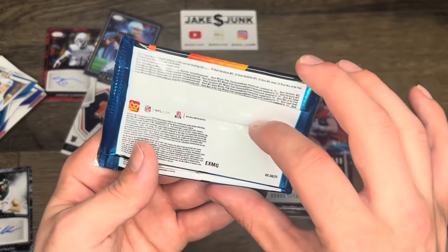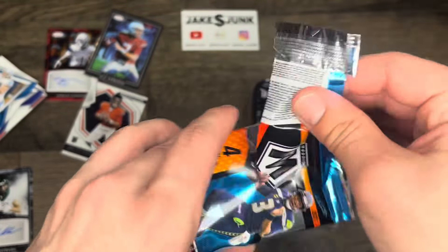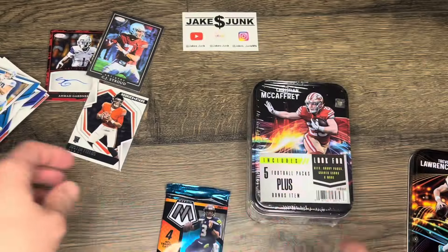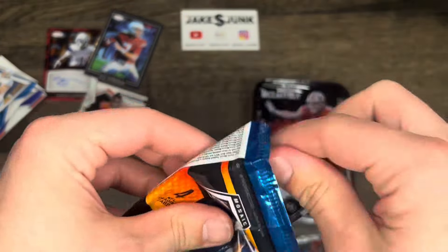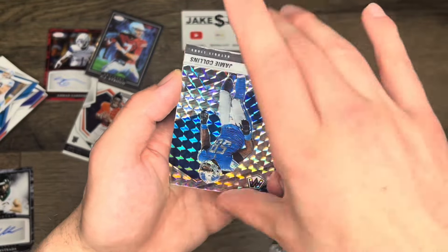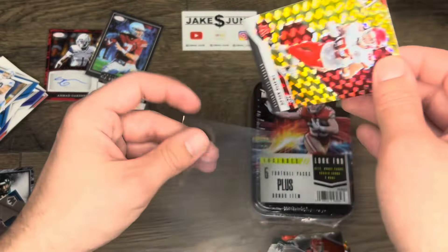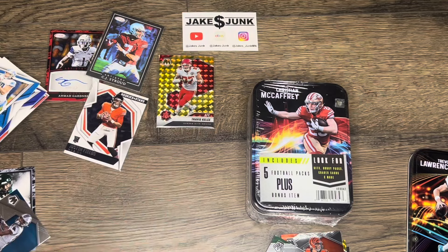Now we got two of the Mosaics left, both from Mega Boxes allegedly. Josh Allen, nice Ayuk, Otis Anderson — yellow — and a Joe Burrow. Last Mosaic here. We did get a Mosaic autograph in that last couple tins. Jamie Collins — nice Travis Kelce, yellow. Robbie Anderson. We'll see how the Chiefs do tomorrow. By the time you guys see this, it'll probably be a couple days after, so they will either be in or the Bills will have won.